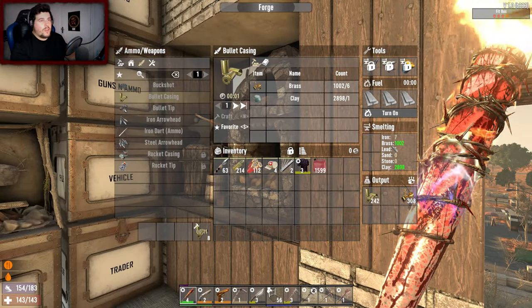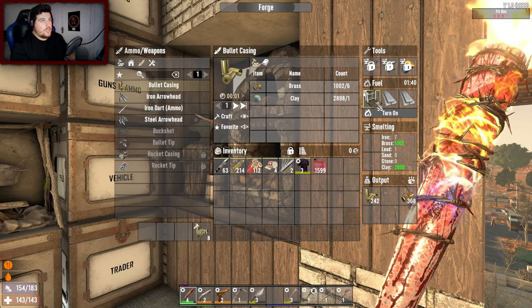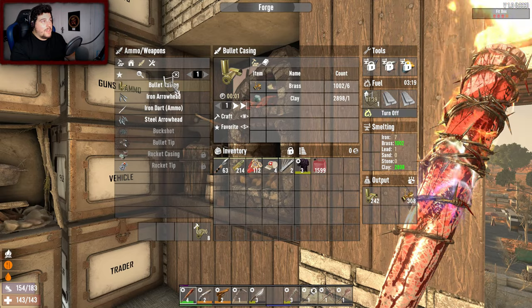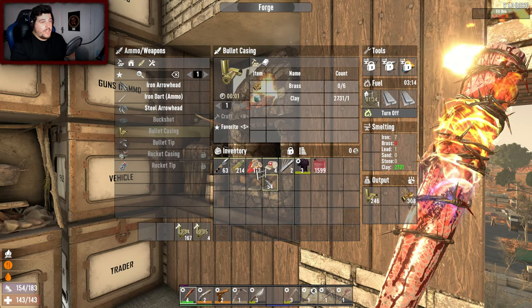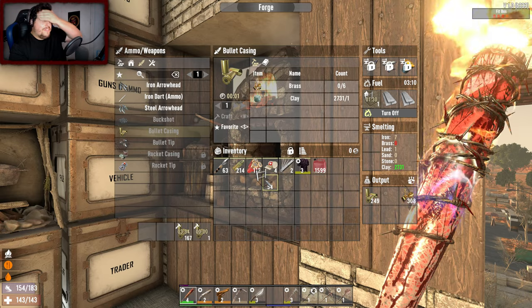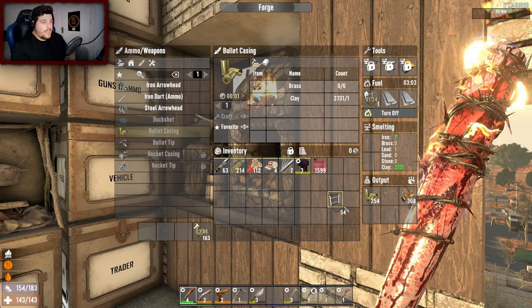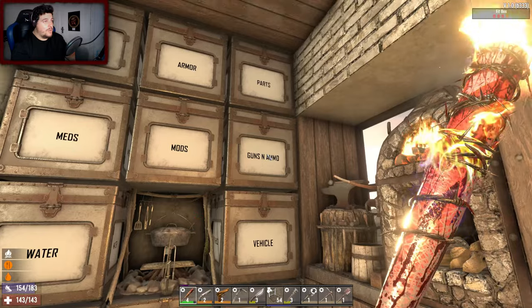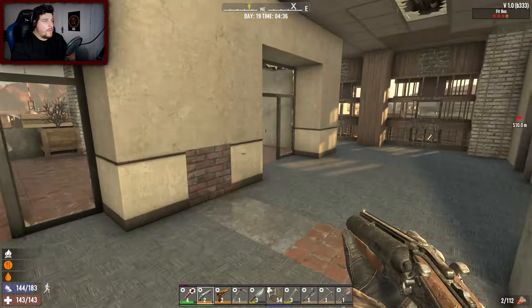The funny thing is I put two stacks of 762 ammo in the forge and it gave me like 250. It's not bad. I mean there is a 50 bullet casing kind of miss out on that, which sucks, but I have quite a lot of the ammo so I need to get rid of some of it. I'm gonna waste no time.